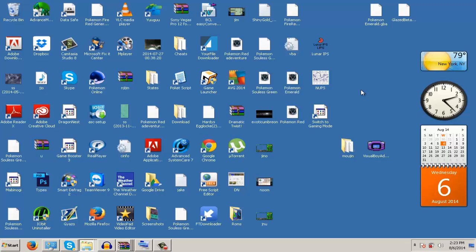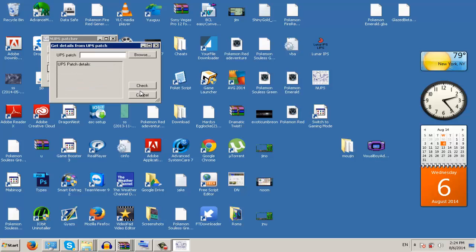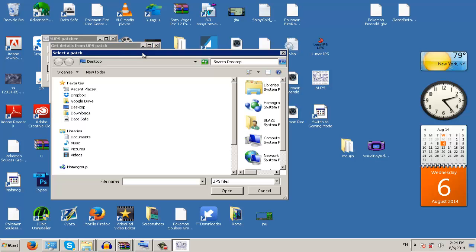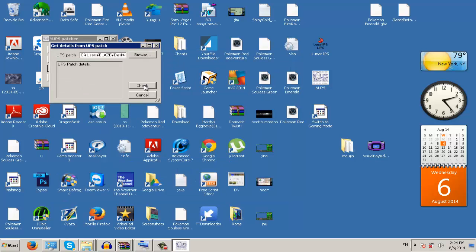Now we're going to go to NUPS. NUPS is different — this patch does not work for everybody. I'm going to use Glazed ROM as an example. It says 'Get Patch Data' but you don't really need this. You can check the patch data, but it just lags the NUPS and only shows you the numbers and data. I don't really suggest you do this, but it's there if you want it.